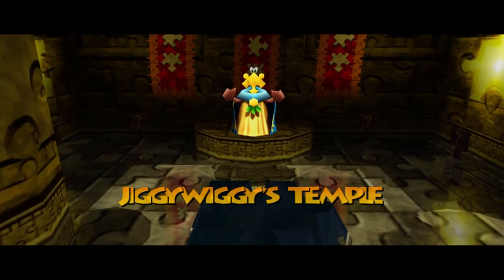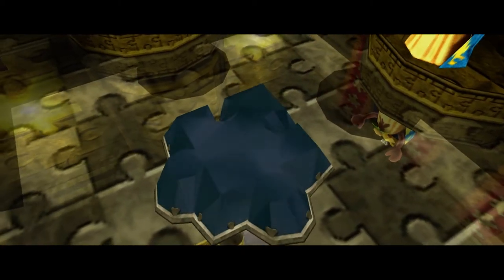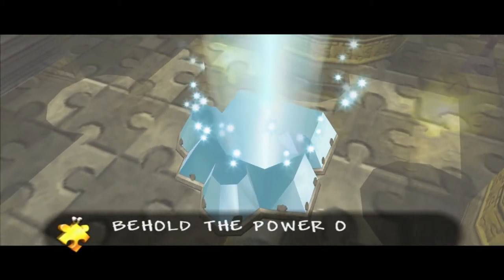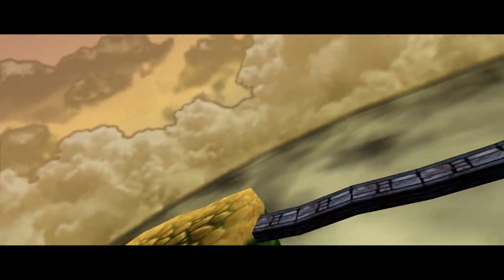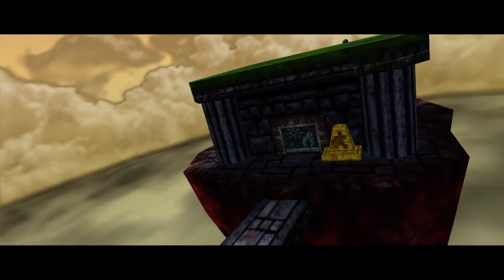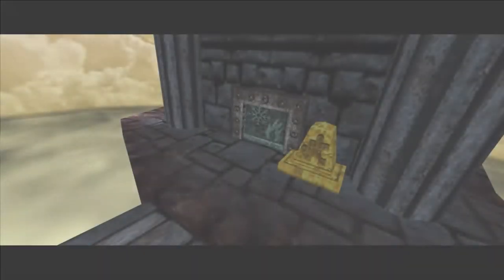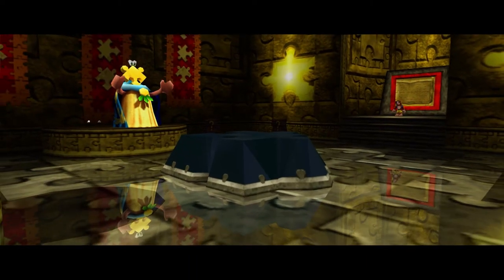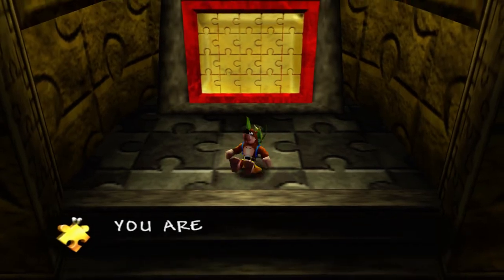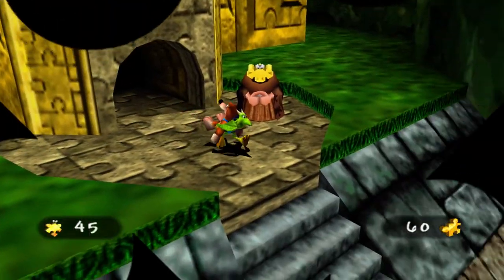An interesting thing to note about this world — this is actually the point in the game where we've had a chance to see the opening entrance to this world earlier in our adventure. Once you get to Grunty Industries, this is where your path stops for trying to follow Grunty. The entrance to our next world is actually back in the Clifftops area in the Isle of Hags — we actually activated the walkway before when we needed to go into this area to get ourselves a Globo. So we've seen the entrance to World 7 for quite some time, and this is the first time we're actually able to get into the world. We do have enough puzzle pieces to solve another puzzle, but I'm going to keep my jiggies for myself. We'll come back later.